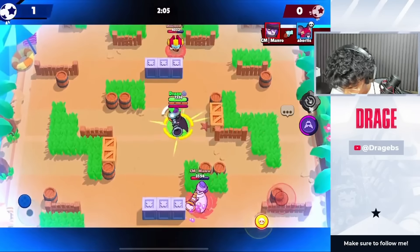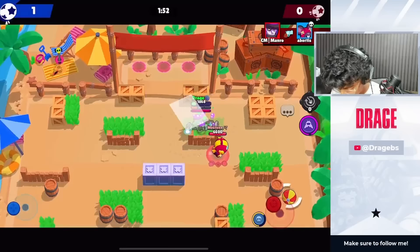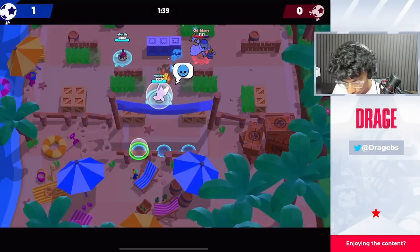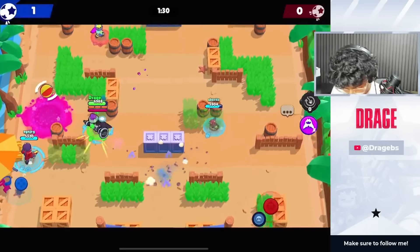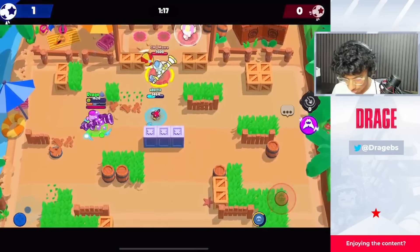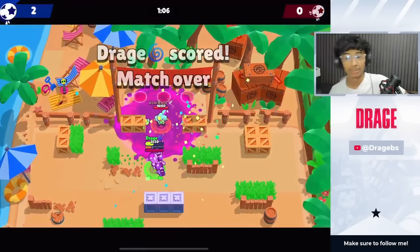Let's be careful with Gale here. That was not the best Mortis gameplay, but trust me — Mortis is good if you learn how to play him. Mortis is not only for scoring goals; he's mainly used for team wiping now because the hyper charge allows him to do that. Team wiping is just such a big part of Mortis now. We got the kill and the goal. After that horrific gameplay, let's move on to the eighth brawler.